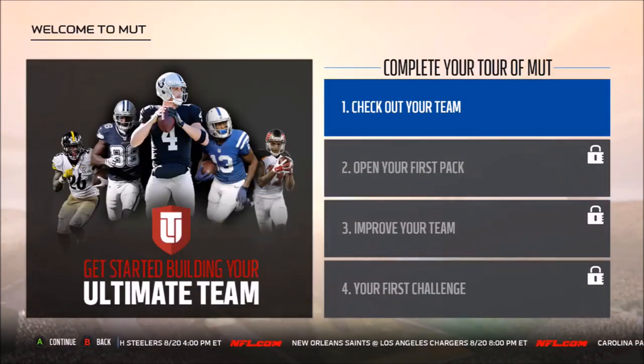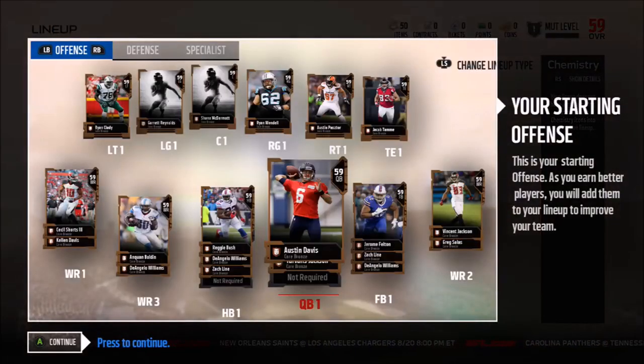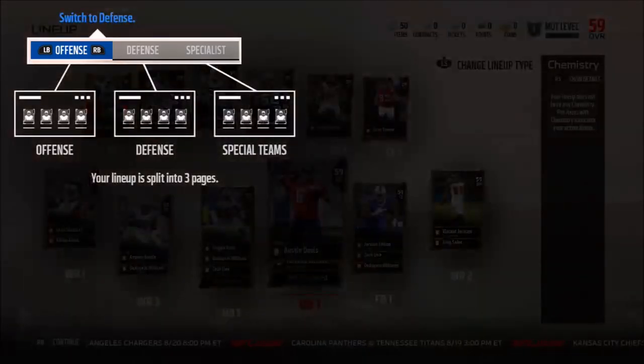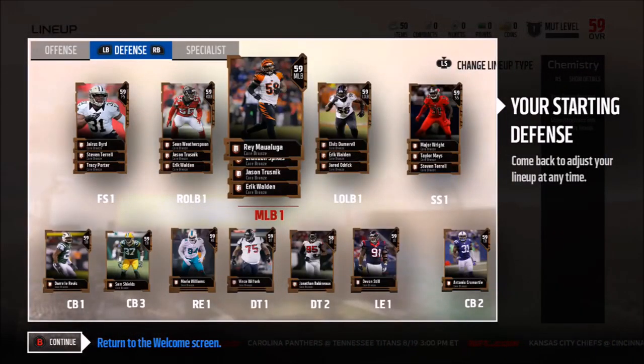Right out the gate, they ask you to pick your team, just like they do in a regular game too. Basically, they give you a bunch of bronze cards, which actually have some pretty decent name values — like Reggie Bush and a lot of players that may have been good at one time. They're really lowly rated. Is that Anquan Boldin there, who actually got signed? I guess he wasn't added to the rosters before they finished this.